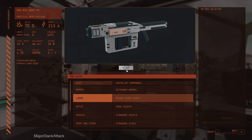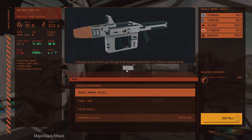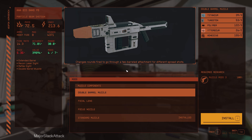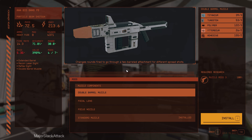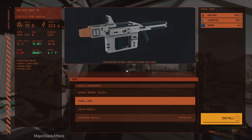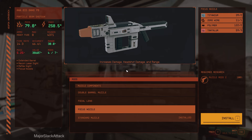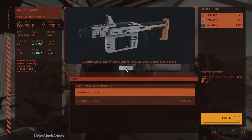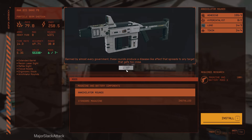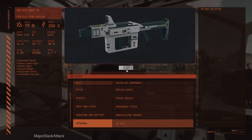Definitely recon laser sight. It doesn't give the option for a scope, so we're going to have to go with the reflex sight. Muzzle — double barrel muzzle changes the round spread. Or the focal end — fast increases accuracy. Oh yes, this is the one we want: increased damage, headshot and range. Definitely. Grips and stock — Ergon stock. Definitely the annihilator rounds — there's no doubt about it. Banned by almost every government. These rounds produce a disease-like effect that spreads to any target that gets close. What fun! Insert diabolical laughter!